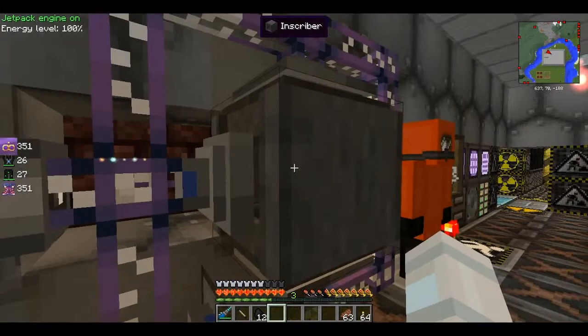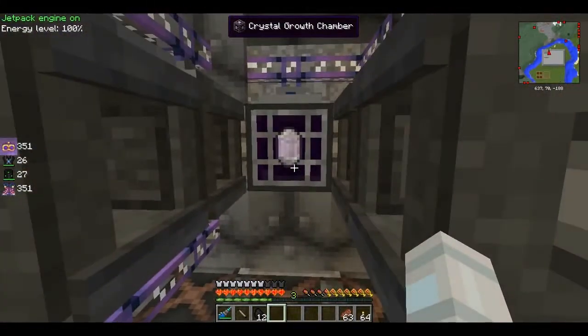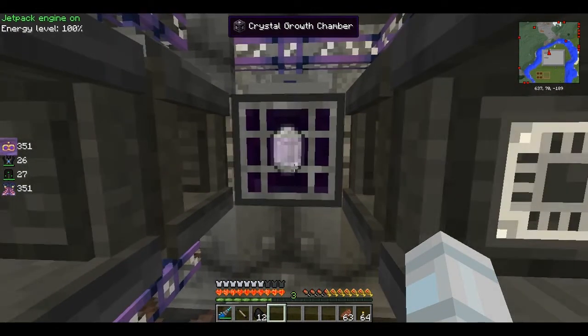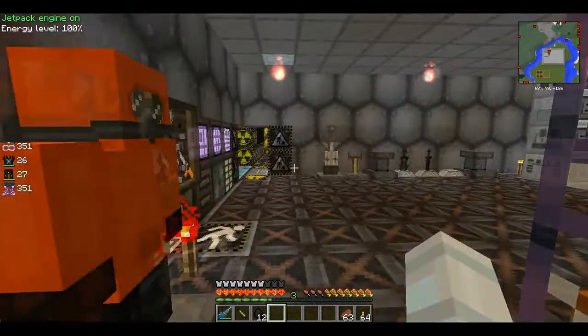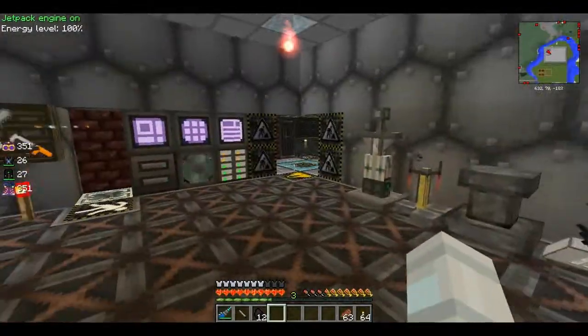And here we have the import bus to take out the stuff. As he doesn't like difficulty, the watery thing was replaced with this crystal growth chamber for a planet risk add-on. Here we place the crystal and it will grow consuming energy. Very simple — no water, no vulnerabilities, no nothing.